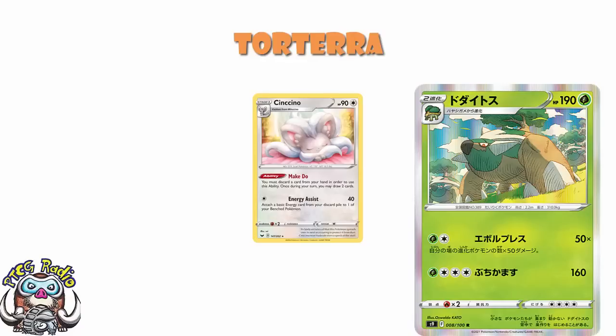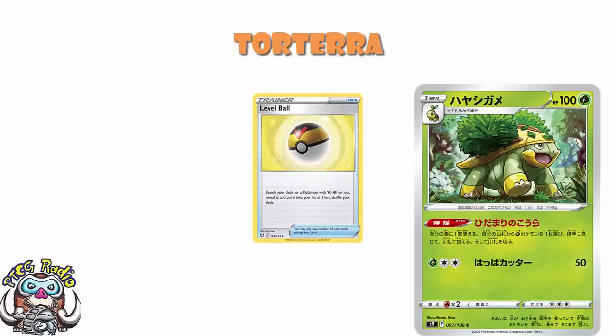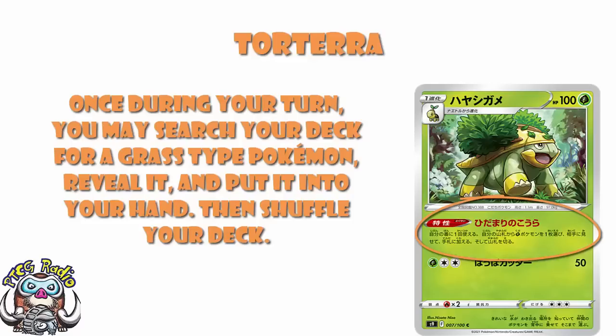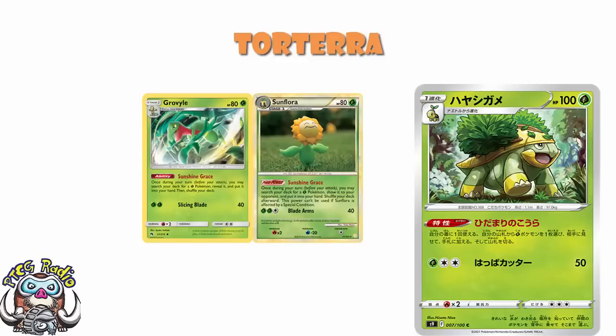We've also got Grotle — not a Pokemon I generally tend to focus on, but today I think we need to. It's not the free energy 50 damage attack — the 100 HP is also super annoying because it means I can't use Level Ball. But it's got an ability we've seen before: once during your turn, you may search your deck for a grass-type Pokemon, reveal it, put it into your hand, and shuffle your deck. That's pretty gosh darn good. If you've been playing a while, you might remember Sunflora from HeartGold SoulSilver with the Sunshine Grace ability, which let you search for a grass Pokemon and put it into your hand. Or more recently, the Grovyle from Lost Thunder which had the exact same ability. Sunflora did see a bit of play; Grovyle not so much, but then again we never had a good enough Sceptile.